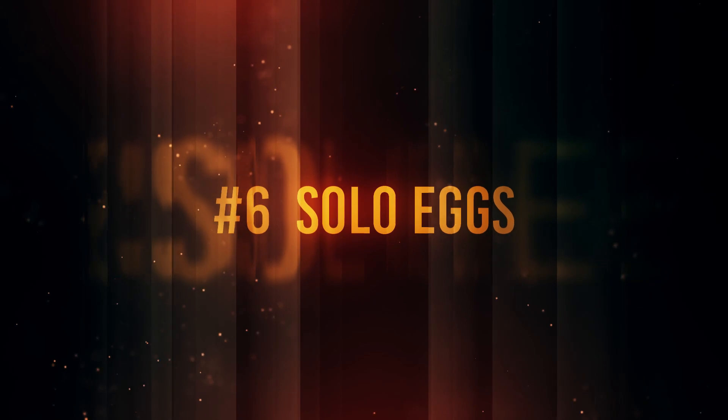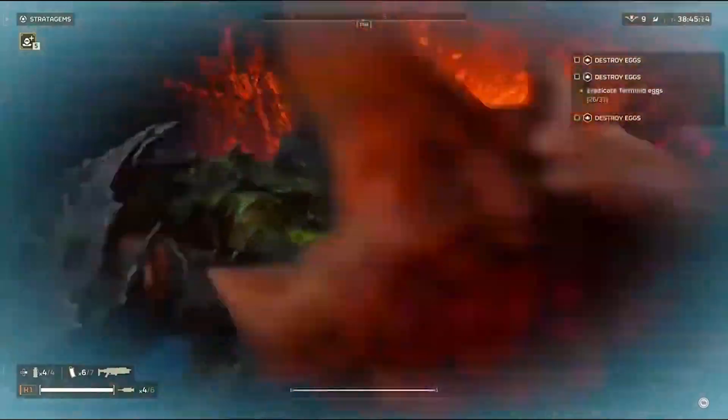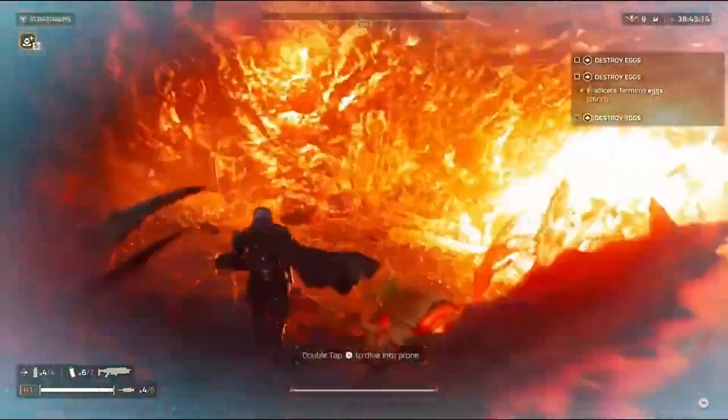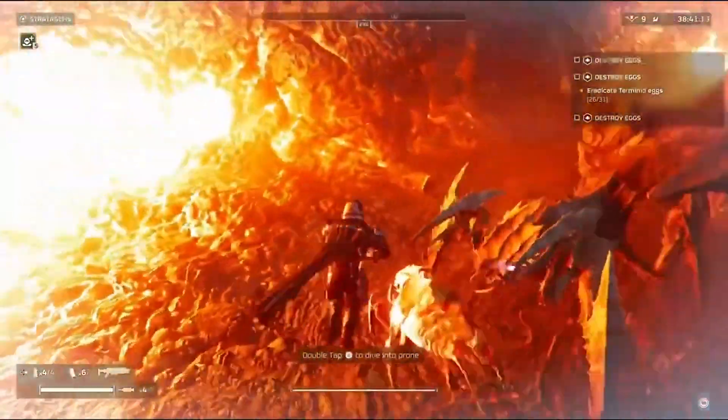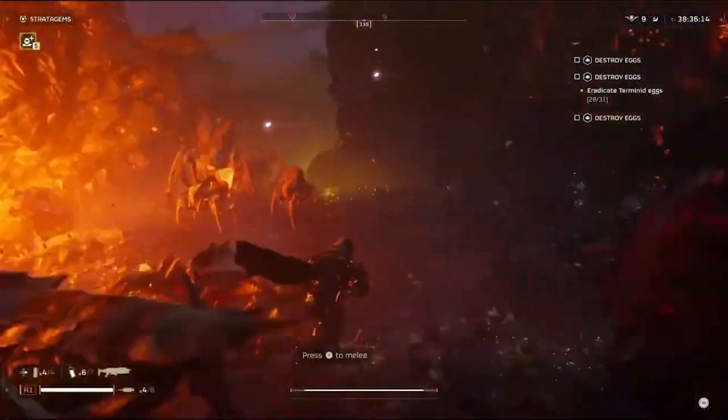Number 6: the best mission to learn solo strategies would be the egg missions for bugs. Having to run from nest to nest really helps improve your gameplay, especially when it comes to dodging, bobbing, and weaving all sorts of bugs.